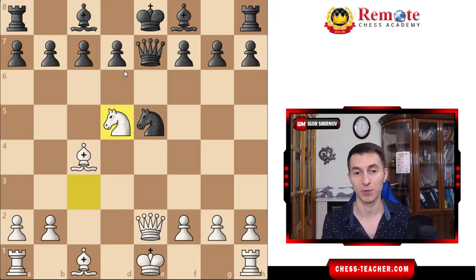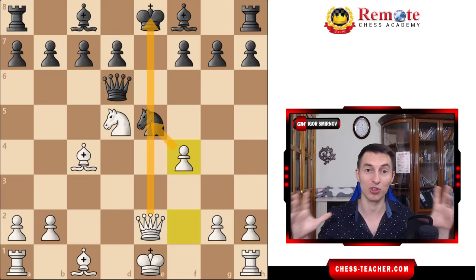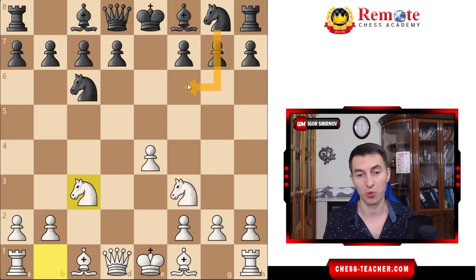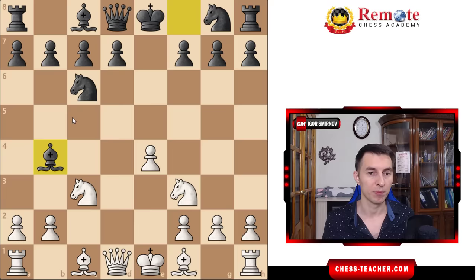That's how you completely demolish black in just a couple of moves with the Göring Gambit, and black was playing seemingly normal moves. Now let's take a look at the most common way for black to handle this. Instead of Nf6, most of your opponents will go Bb4. Black is a pawn up, so they don't mind trading pieces, and overall this is active development, so things are looking nice.